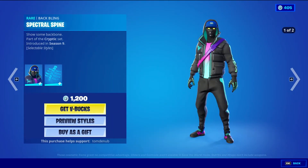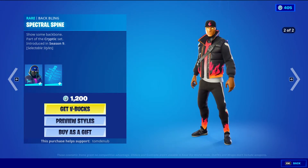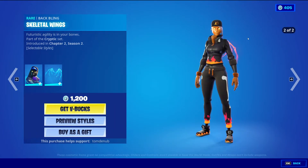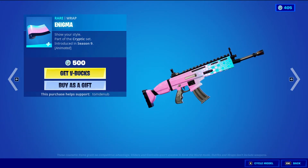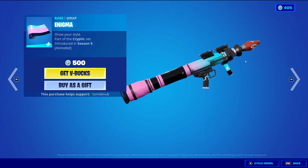Cryptic with the wrapping Spectral Spine, rare skin, 1200 V-Bucks, two styles: the default blue style and then the red fiery style. And Mystified with the wrapping Skeletal Wings, rare skin, 1200 V-Bucks, also two styles: the default blue style with the hologram and all that, and then the fiery one. Ignima, rare wrapping, 500 V-Bucks — this one's also animated, just going down the wrapping.